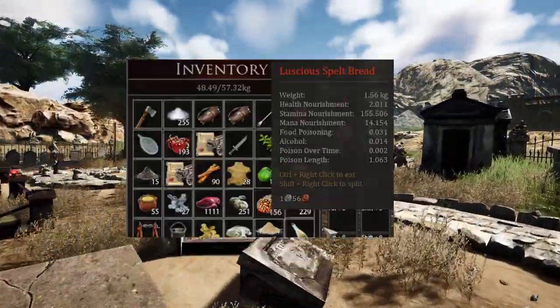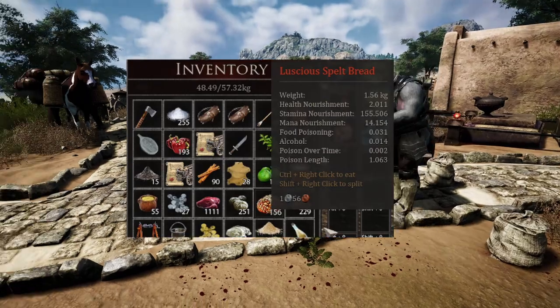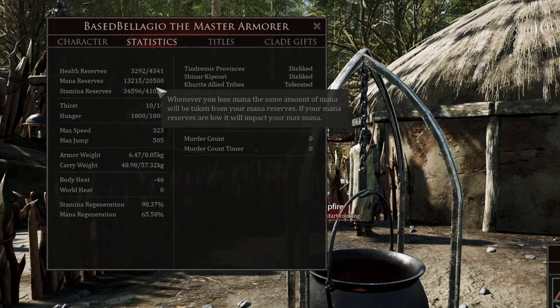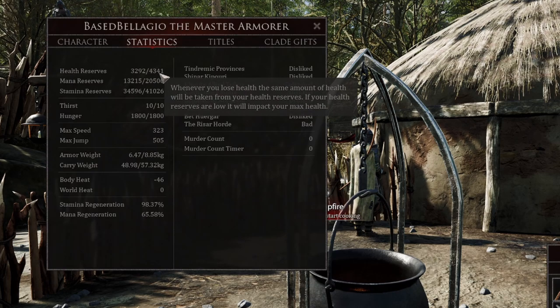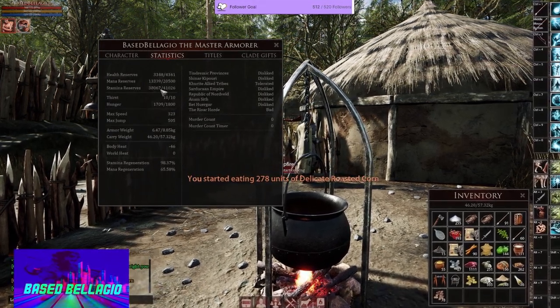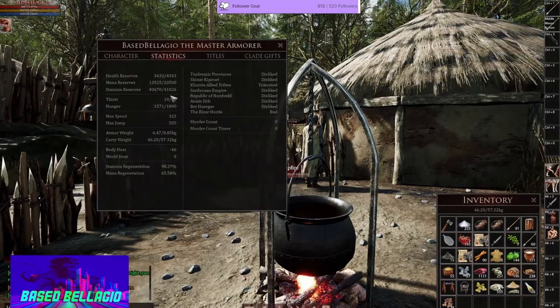This bread here, for example, will give you 155 stamina nourishment per tick of eating. Let's eat some right now — watch these numbers go up. But look carefully on the right side: we have a max number, and this max number is dynamic, not static. It goes up and down according to how much food you eat. We're going to eat a stamina nourishing food — this delicate roasted corn with 189. When this first number hits max, it'll start raising the second number over time.